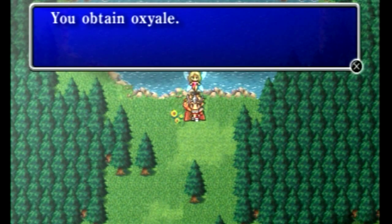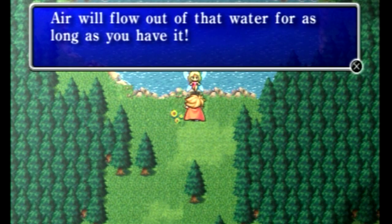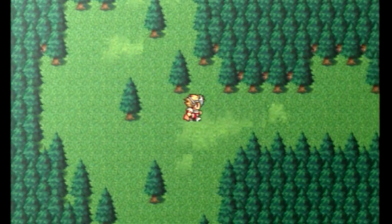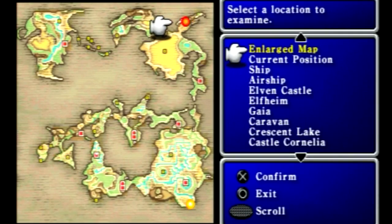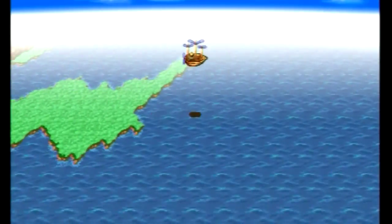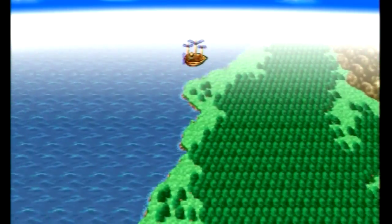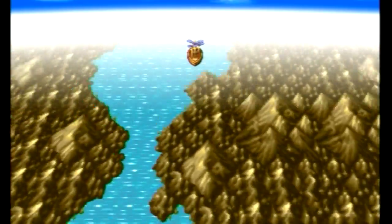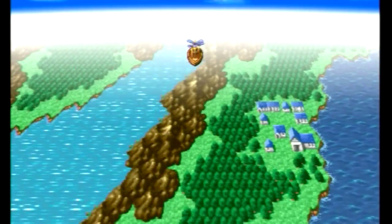Now we can head over to the other town to the north, which will allow us to access the third dungeon - the Water Shrine. But there's actually a little side quest we can do in the meantime. There is a waterfall to the north of the next town, and there's an item in there we're going to need for when we finish the Water Shrine. We might as well get it now because there are also some good items inside.